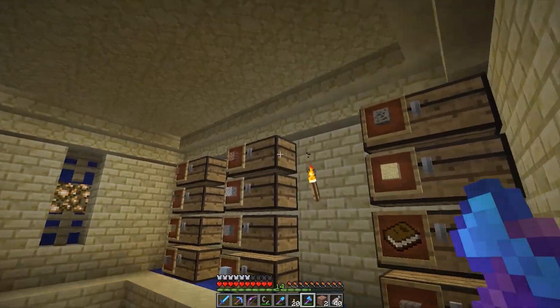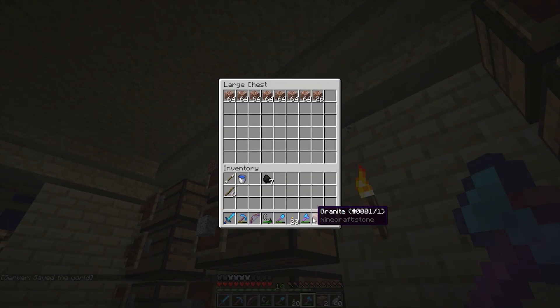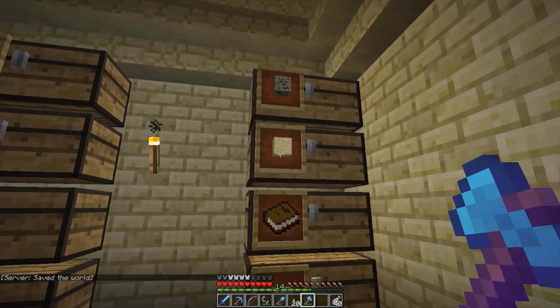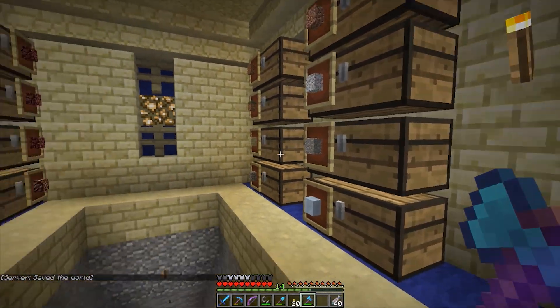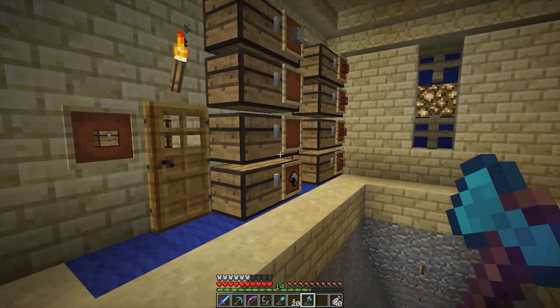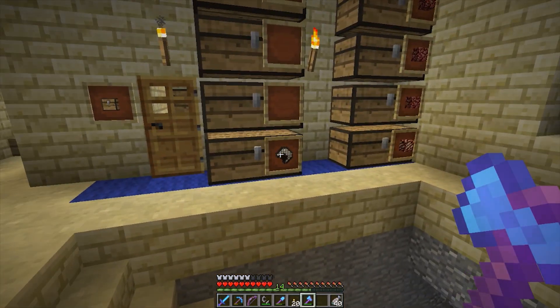I've been working on my storage room — went ahead and put up some item frames with labels and collected some things. I collected some packed ice since I got my silk touch pick. If I ever need packed ice, some of the other guys on the server may need some too.